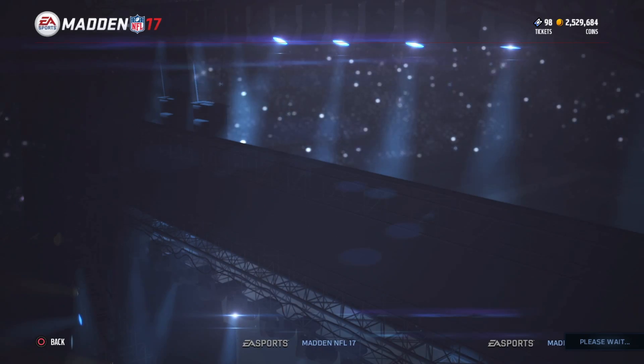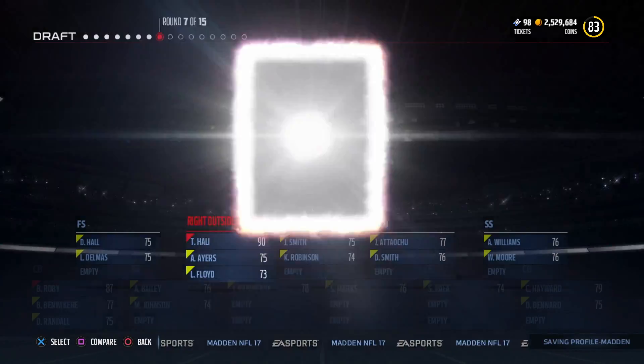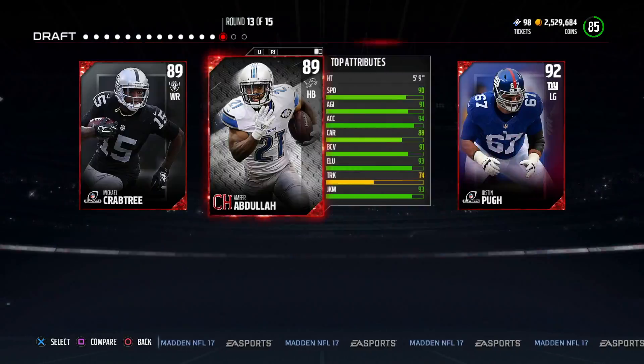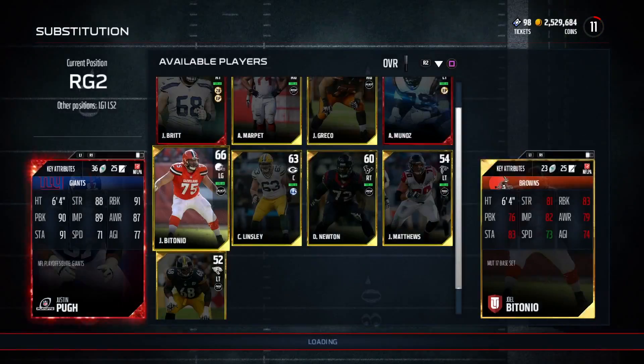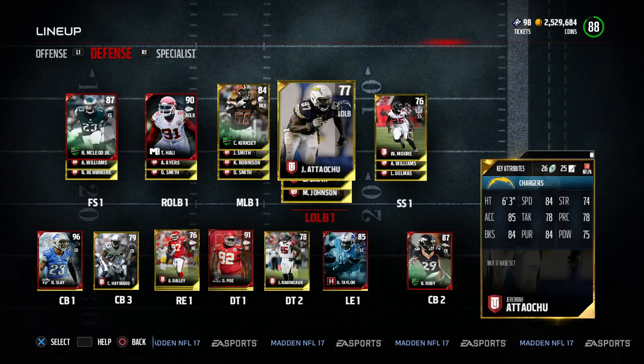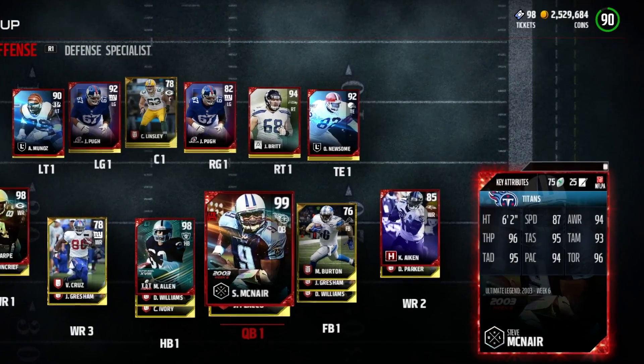I thought maybe it wouldn't work in every section, so I went into the unranked draft, did a draft, actually got an 88 overall — not an 89 — and thought, let me just test it out. I went through and did some duplicating on the offensive line, some on the defensive line, and some on the linebackers. And what do you know — we got another 90 overall draft. If you can get an 88 or 89 overall draft on a Tuesday, or even not on a Tuesday, you can get a 90 overall draft.